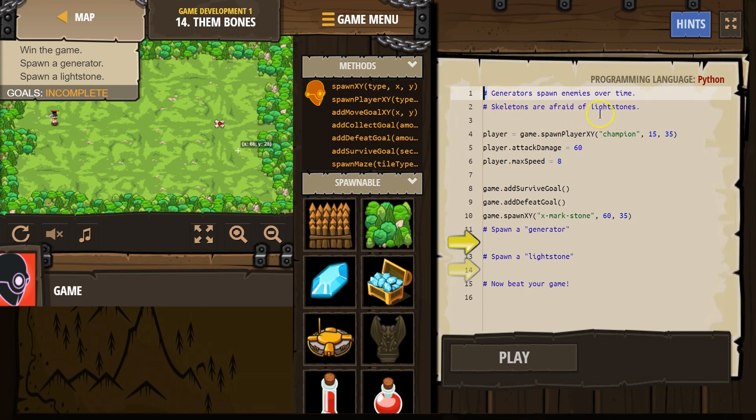Spawn them over time. Skeletons are afraid of light stones. So we make this new variable player, and then we set it equal to game.spawn XY Champion at 15, 35. That way, when we change these properties down here, we don't have to write all of this out again. Instead, we create this new variable player, and that represents all of this.